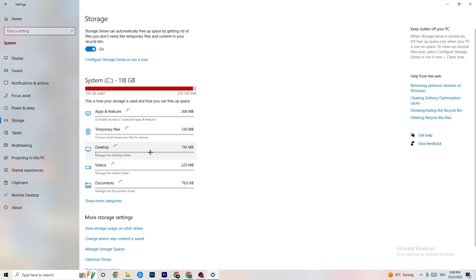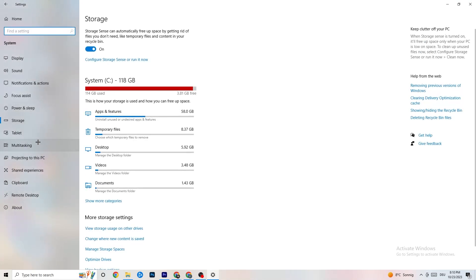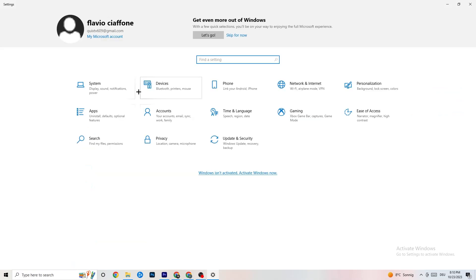Also go to 'Storage,' click on 'Configure Storage Sense,' and run it now. Click 'Clean Now' — it takes a little while, but it will clean every trash file currently on your PC. Then go back to the main Settings screen.